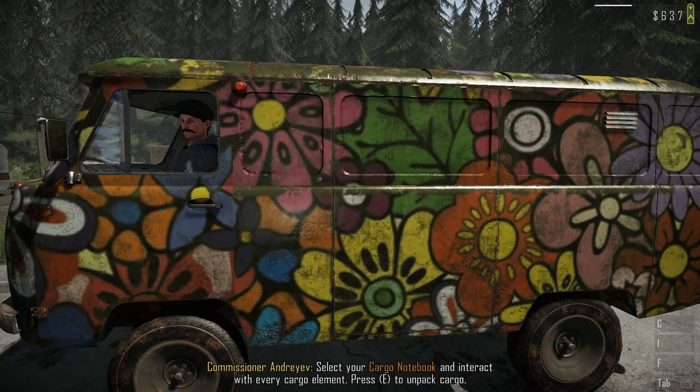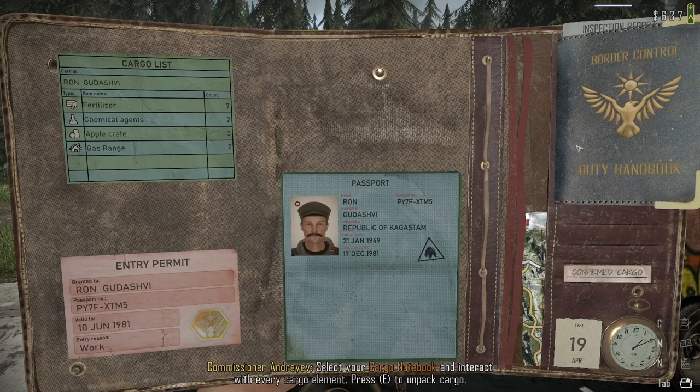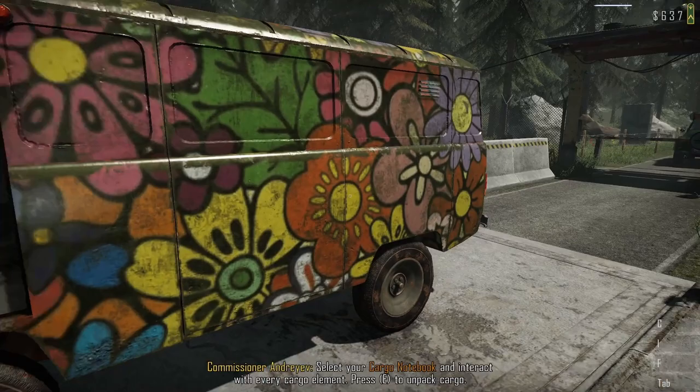Without further ado, let's get on with it. Hello sir, let me make sure you match your photo - yes, I see the mustache. Ron Gushvi, PYA 7FXT, Y7FXT, M5. Republic of... hey, we just read about this - this is our smuggler right here. Republic of Kagestam, June. Everything's going to look brilliant of course because he's a smuggler.